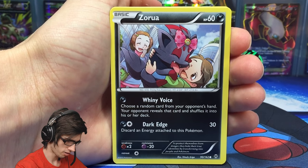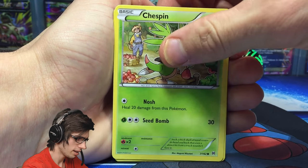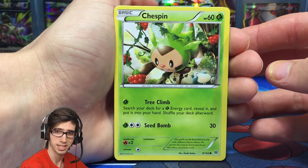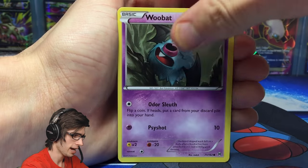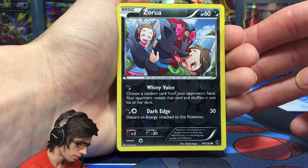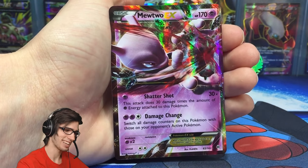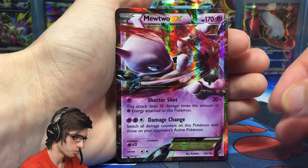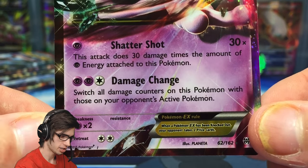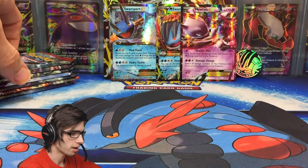These boxes are pretty pricey. So from the first Breakthrough pack: Zoroa, two Chespins, a Rufflet, Woobat, a Pineco, Judge, Town Map, Zoroa Reverse — just a common — and the rare in the pack is a Mewtwo EX! What a way to kick off this premium collection box opening with the good Mewtwo. It has 170 HP with Shattershot and Damage Change. Shattershot is OP as one energy and has so much potential. What an awesome way to kick off!